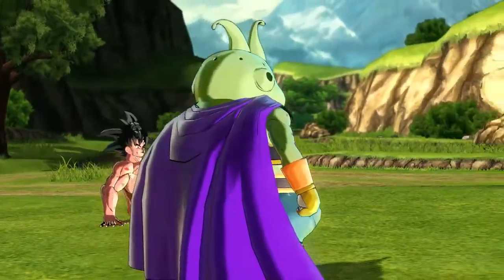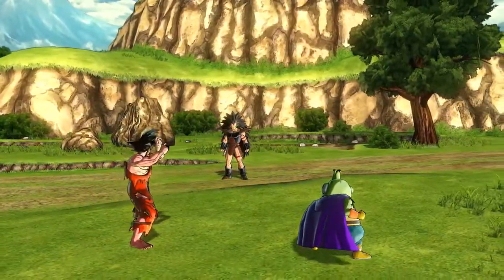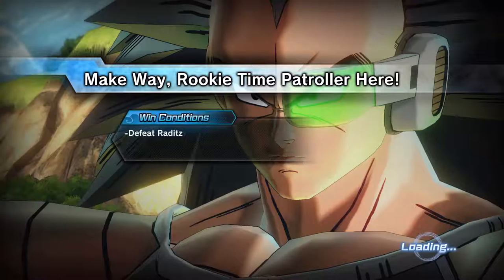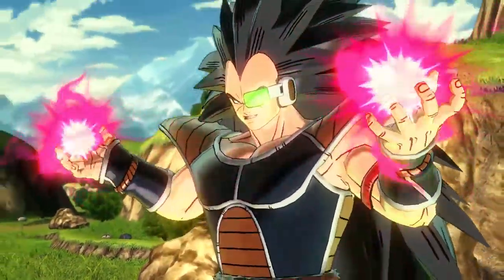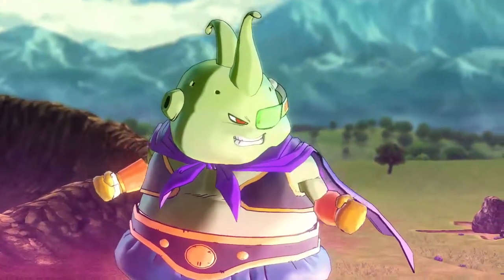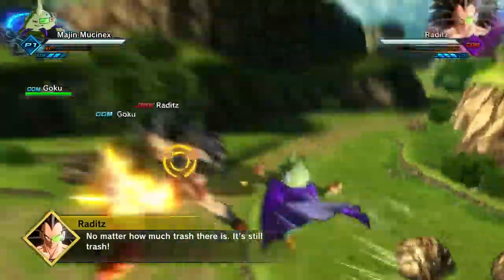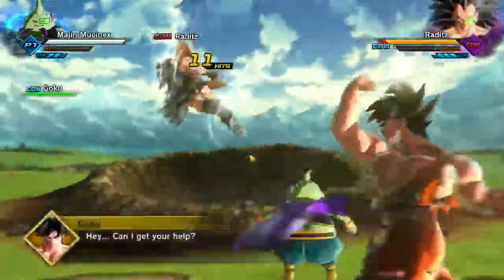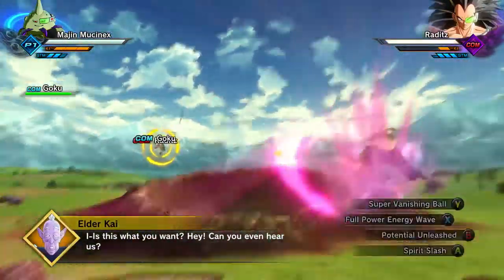I recently discovered one of the moves that you used to get from Goatings when training with him — you actually get it from a mission now. This move used to be very heavily used because you could teleport to your opponent and just smash them with a combo. I'll save the full explanation for another video, so be on the lookout for that.